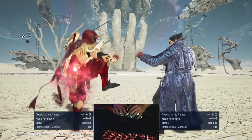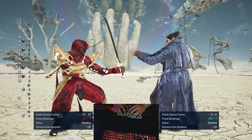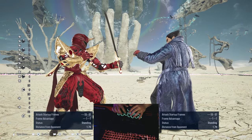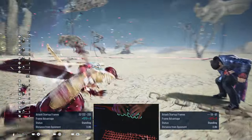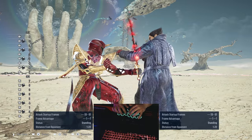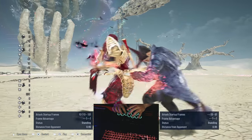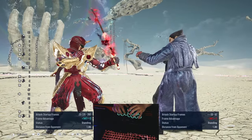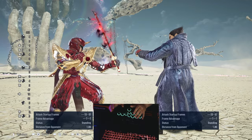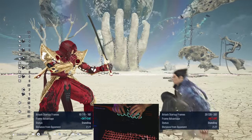If you use this on counter hit and get plus 16, you can't really get a down-forward 2. But you can still get back 2, 2 — the heat engager — or a down-forward 1 into 4, or down-forward 1 into 2. If it's not a counter hit, you won't really get the 2; it will just be an on-block move instead. But if you do it this close, you can actually land a down-forward 2.